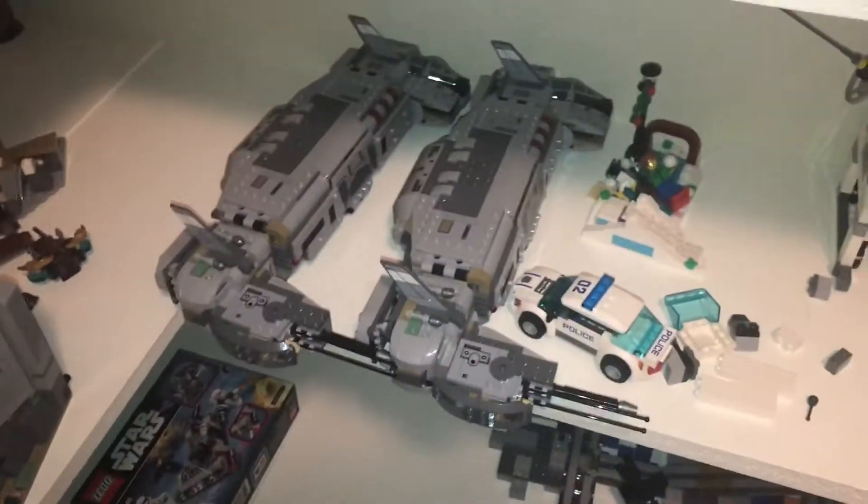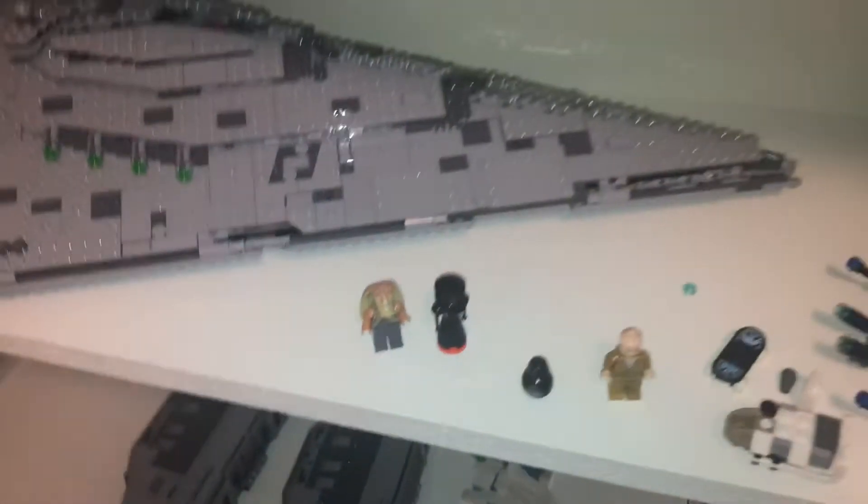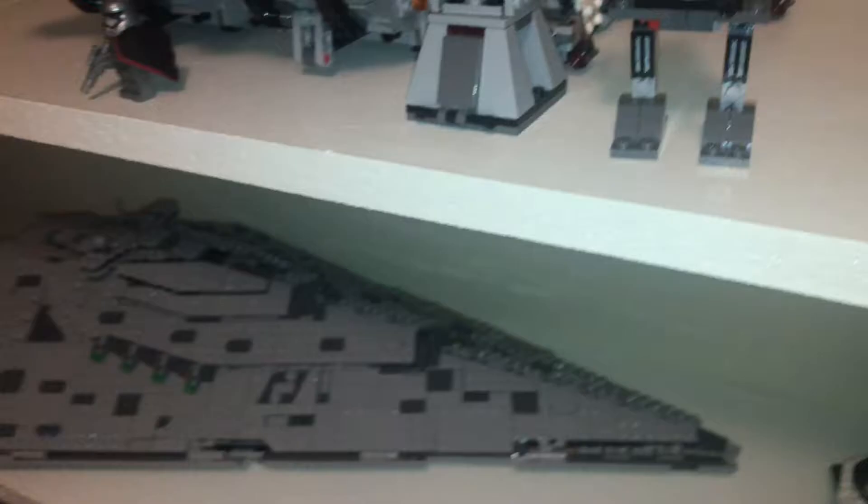Just put the Ski Speeder here, and the other side of Helm's Deep — which, as you can see, goes pretty far. Two Resistance transports, they're all fully loaded. There's the First Order Star Destroyer. More stuff here, I'm just gonna keep battle packs kind of lined up here.